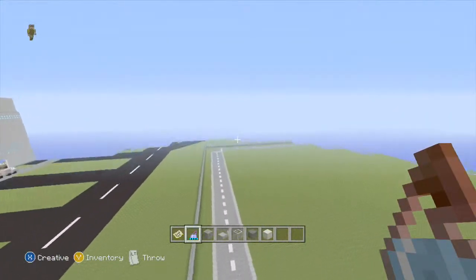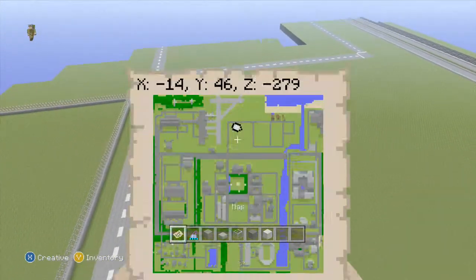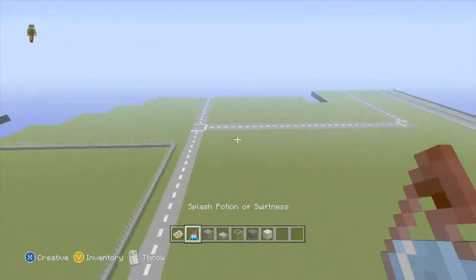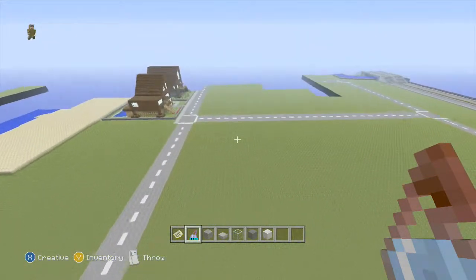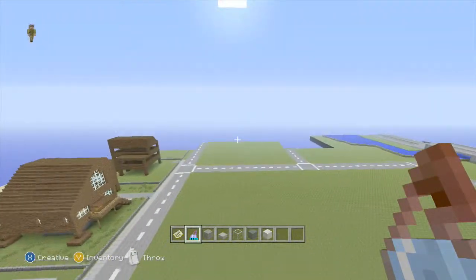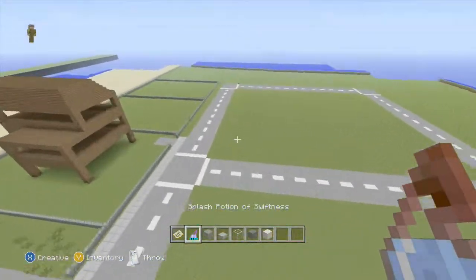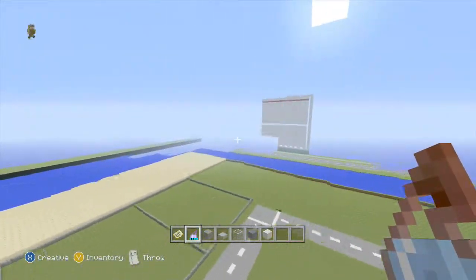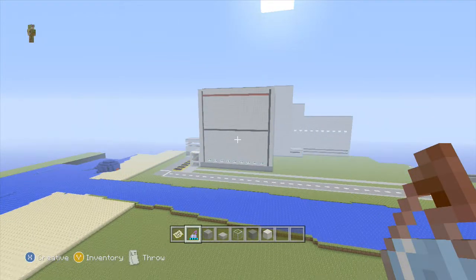My friend suggested an idea that I won't spoil, but something pretty big that would expand the airport and pretty much get rid of all this — maybe not those beach houses. Hopefully we'll do that this weekend. And then the power plant — I was thinking about adding some cooling towers and stuff like that.